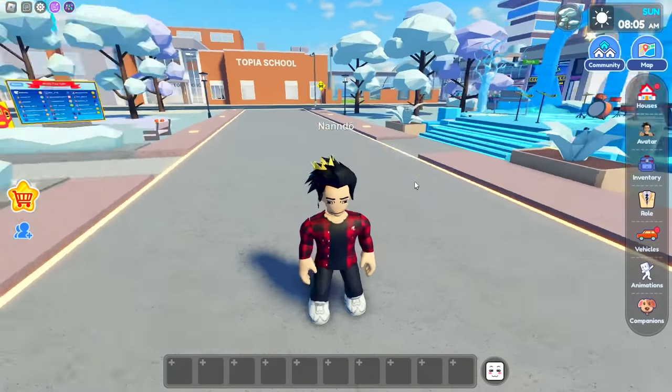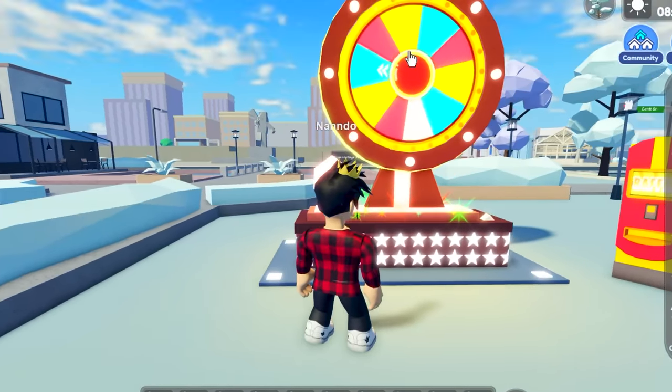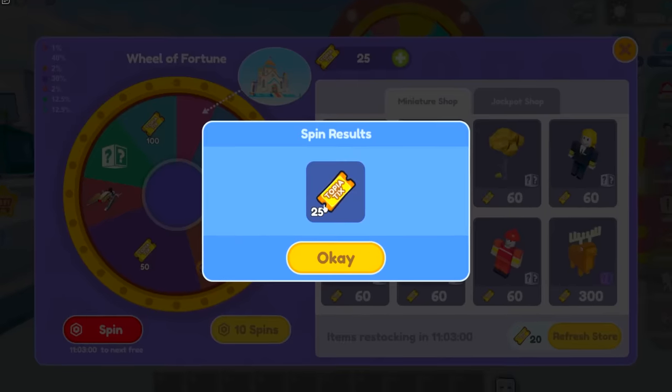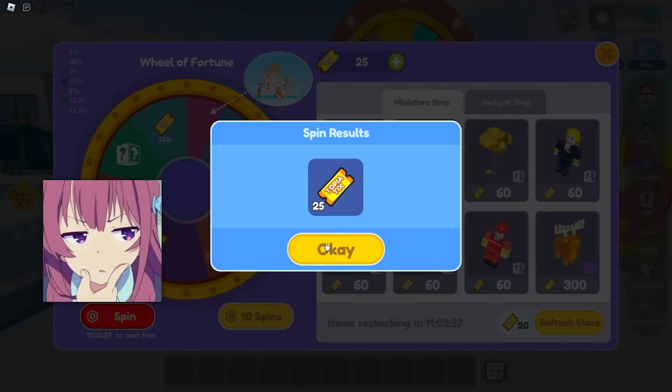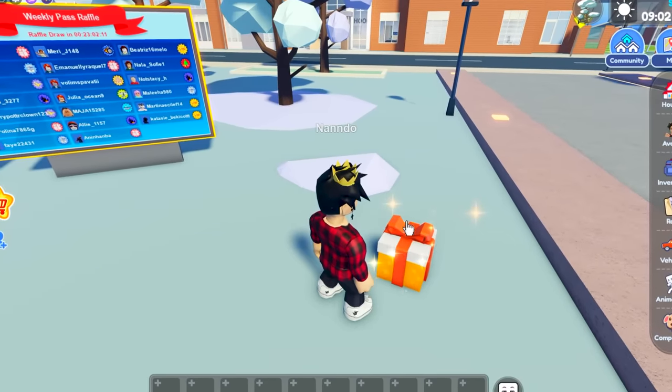This is the spawn area of Livetopia. Here you'll find a wheel that if you click on it will let you spin to win a prize. I got 25 Topia tickets. We can actually exchange them for some of these items — little miniatures you can get. That's kind of fun. There's also a present here.